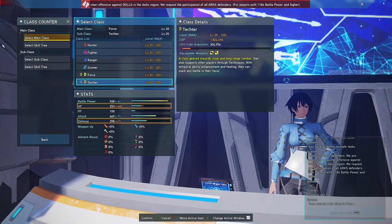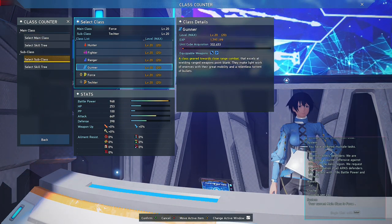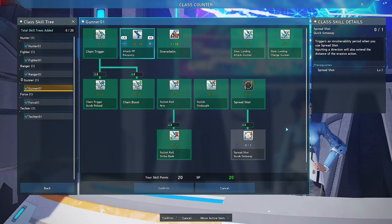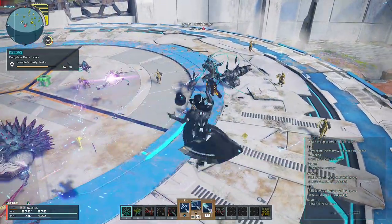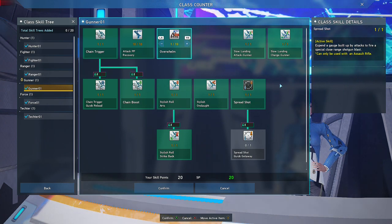Now, Techer. What's the best subclass for Techer? My first pick is Gunner, because it gives you Attack PP Recovery which helps you easily recover PP when attacking. It also allows you to use Assault Rifles that can use Homing Darts, which is great to use in mobbing. Here is my Gunner subclass tree for Techer.